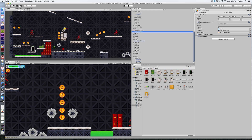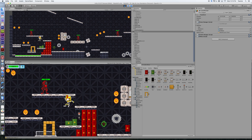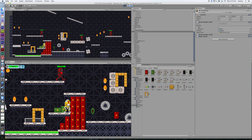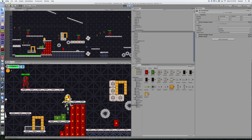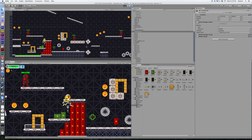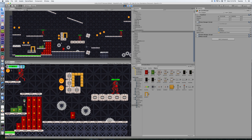Grab the new exit door with the updated sprite and drag it in as the Game Manager's exit door game object. Now it says 'Exit Door' the way it's supposed to be. Hit play — go over here, activate the switch, and now we've got the new open door showing. The other thing that should have happened: everything is now opened up.